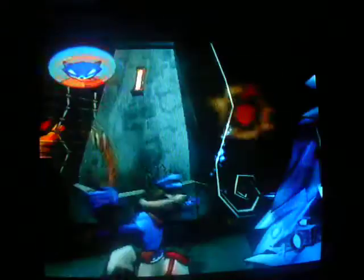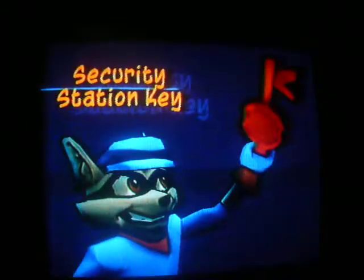Simple pickpocketing stuff here. Sneak up behind the guard. Now don't kill him, because we need him. Now use that key to set off the security station. Unlock it, set it off, and get away — where you'll be able to get a picture of the security code off the monitor.